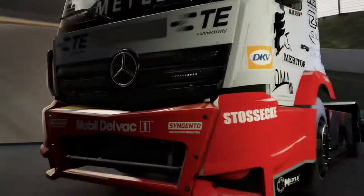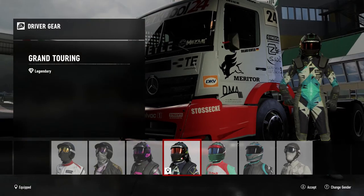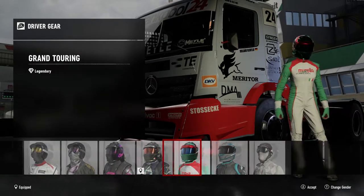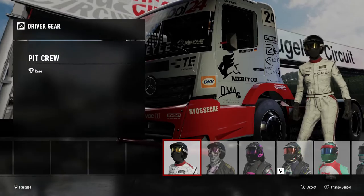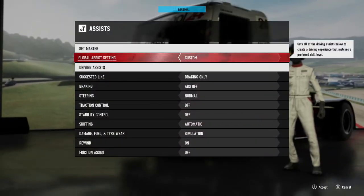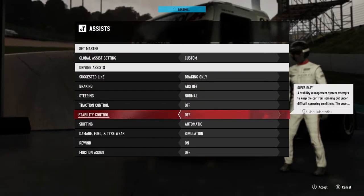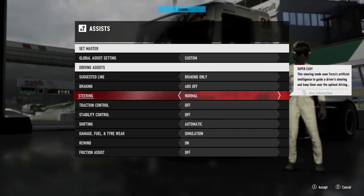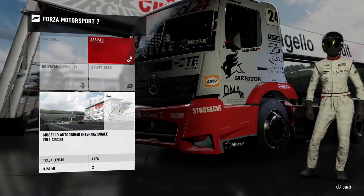There ain't going to be a lot of room left on the track when you get one of these on there. So what we got — driver gear again. What do you reckon we should go for? I reckon it's got to be the white and red, it matches the truck. Let's go for it. Make sure all the assists are off — obviously I want to run automatic, don't really want to do manual with the controller. Hopefully we can get the steering wheel set up sorted and we'll have a bit more of a go with manual mode before the game comes out properly.